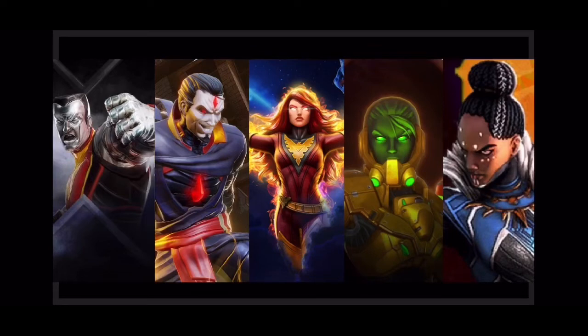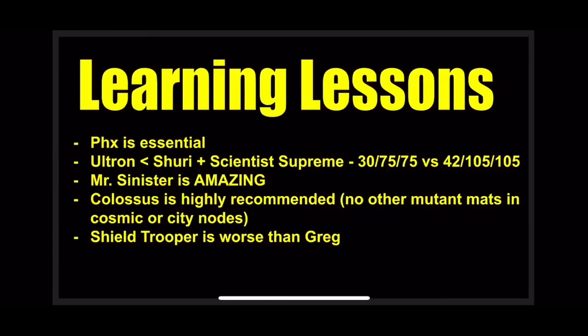The other two I'd add are Scientist Supreme and Shuri. If you're doing Ultimate 7 you'll know how powerful they are. Looking at the top-ranked damage rosters — even without going deep into DD3 — the players dealing 15 to 20 million damage per attempt and one-shotting or two-shotting nodes all have Shuri and Scientist Supreme. Those are my five ideal picks.